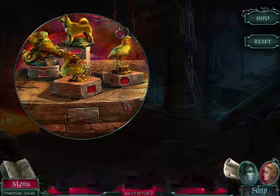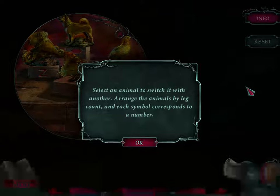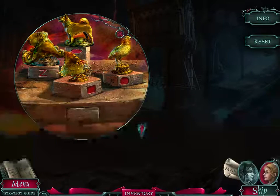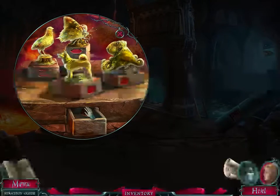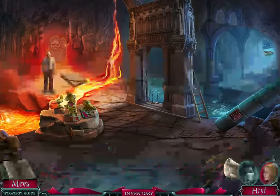There's a bird statue. Select an animal to switch it with another — arrange the animals by leg count and each symbol corresponds to a number. We got something that looks like a domino. It is a domino.